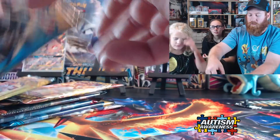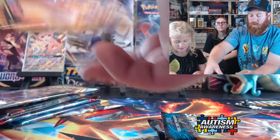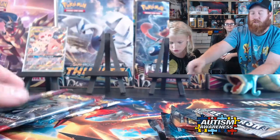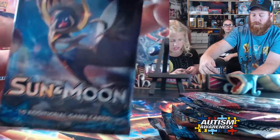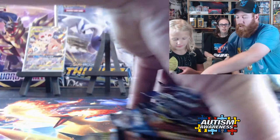Darkness Ablaze. Eternatus. Burning Shadows. Sun Moon Base. Sun Moon Base. Darkness Ablaze. Rebel Clash. Burning Shadows. Rebel Clash. Burning Shadows. Burning Shadows. Sword and Shield Base. Sword and Shield Base. Crimson Invasion. Crimson Invasion. Sun and Moon Base. Sun and Moon Base. And Steam Siege. So there's a lot of packs in here.